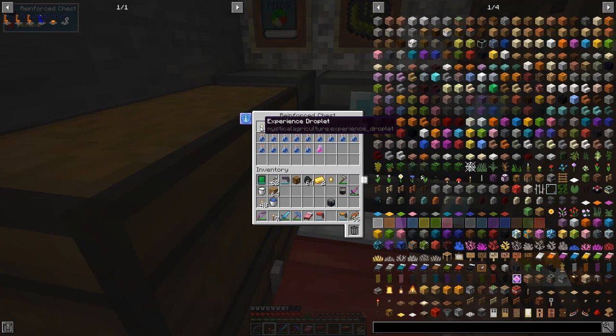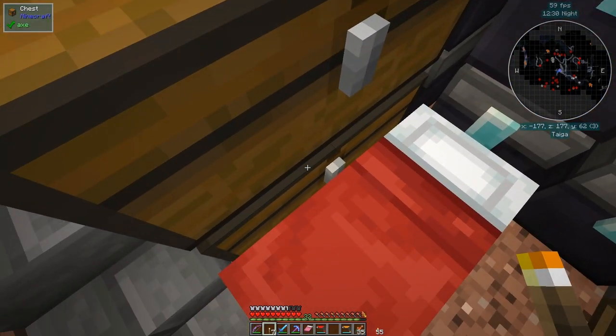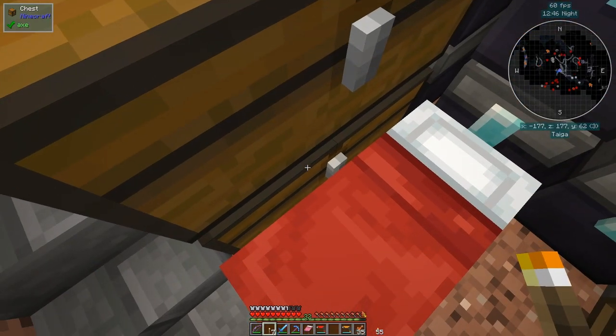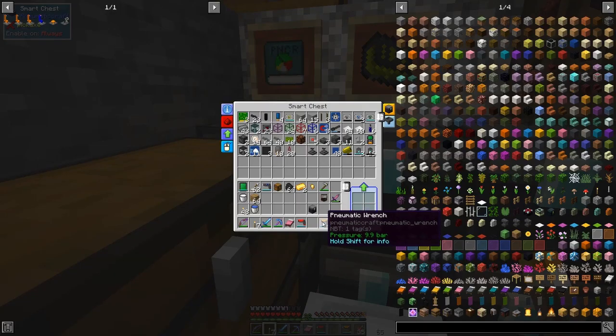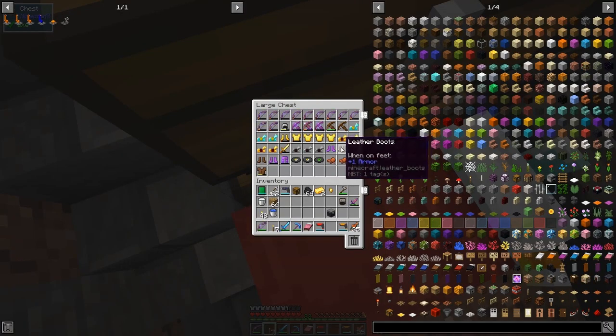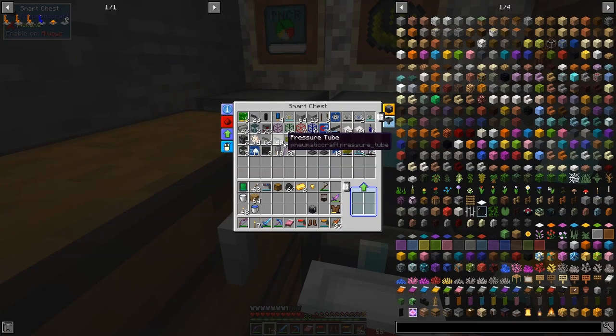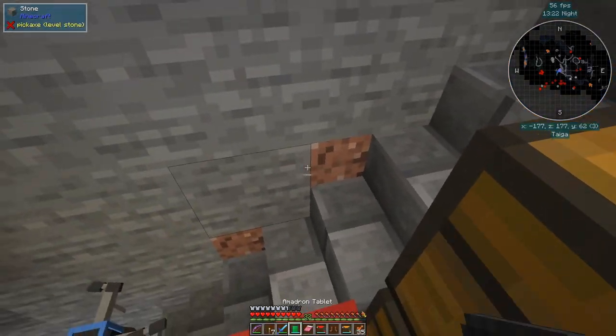I picked up some experience droplets from Mystical Agriculture — I've been getting a few seeds. I got the skeleton skull seed, and I actually have five skulls in here, so we can do that next time. I've also got 12 phantom membranes from being attacked at night. For the armor I can see I've got some boots and a chest plate already. We need some printed circuit boards — four of them — and I've been trading capacitors and transistors with villagers too.